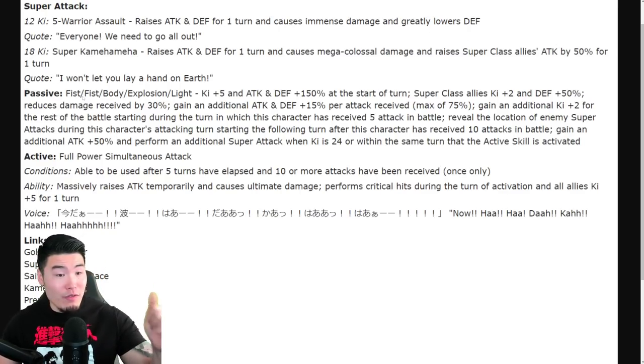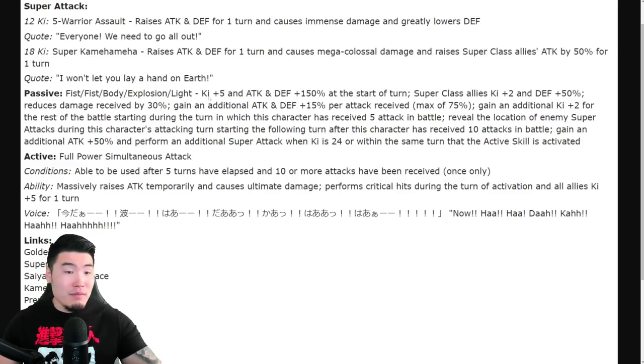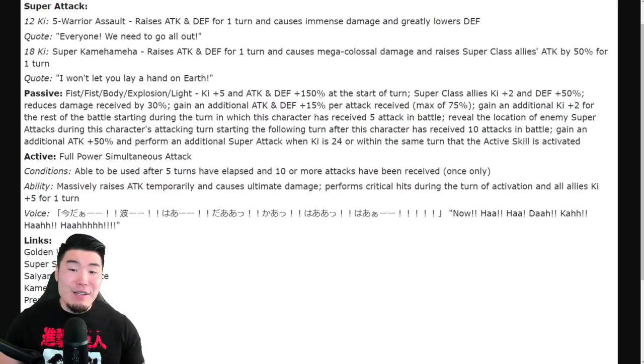Passive skill — key plus five, and attack and defense plus 150% at the start of the turn. Super class allies get key plus two and defense plus 50%. It also reduces damage received by 30%, gains an additional attack and defense plus 15% per attack received up to a maximum of 75%, and gains an additional key plus two for the rest of the battle starting during the turn in which this character has received five attacks in battle. It also reveals the location of enemy super attacks during this character's attacking turn, starting the following turn after this character has received 10 attacks in battle.